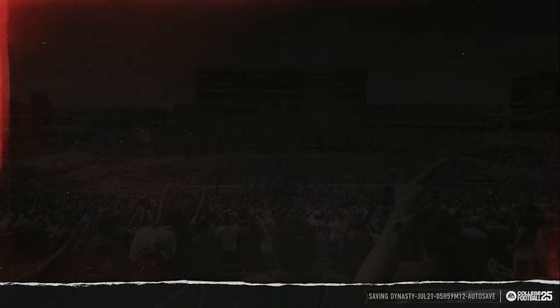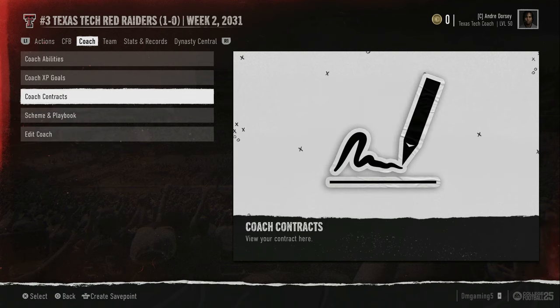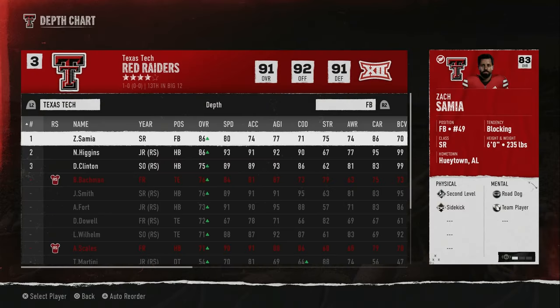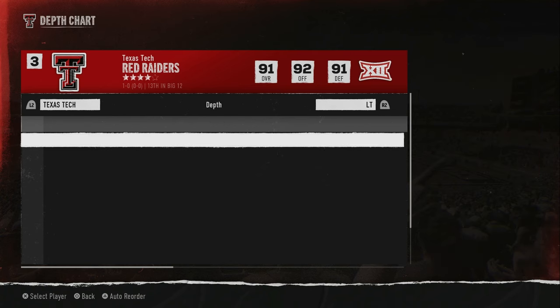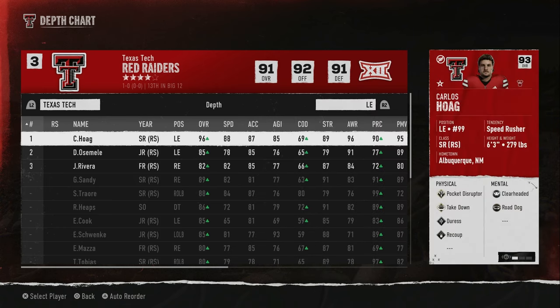If you have faster linebackers and good secondary backs — or a plethora of secondary backs like me — the 3-3-5 tight works well. I was with Arkansas, I've switched to Texas Tech by the way, we did win the national championship. I'm currently running the 3-3-5 tight that I brought over from Arkansas, but I may have to change that. Let's go through the depth chart.